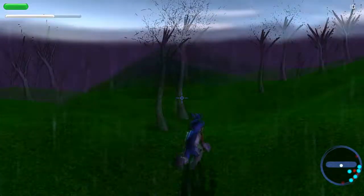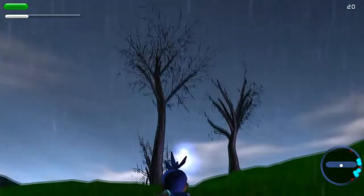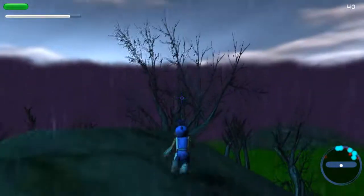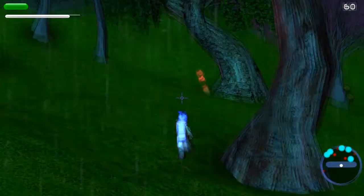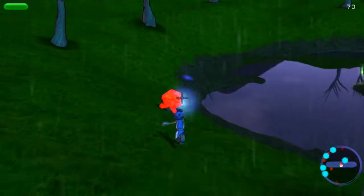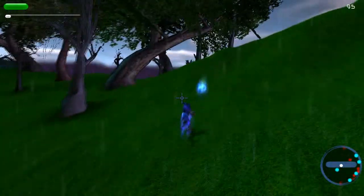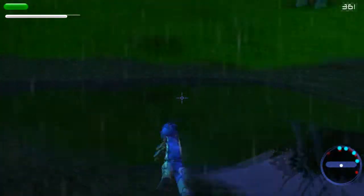I'm going around here trying to collect these energy balls. You can see them on the radar pulsing blue. It's a pretty basic first mission. You can shoot these trees to get a little bit more energy, which is a nice little touch to add some interactivity. There are also some monsters you can shoot and fight. Pretty basic stuff — nothing special yet.